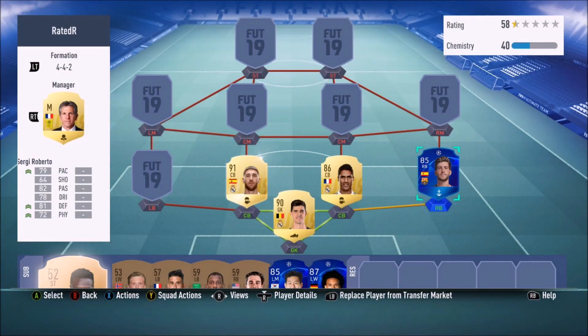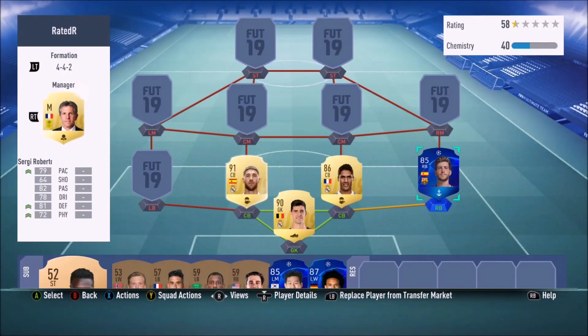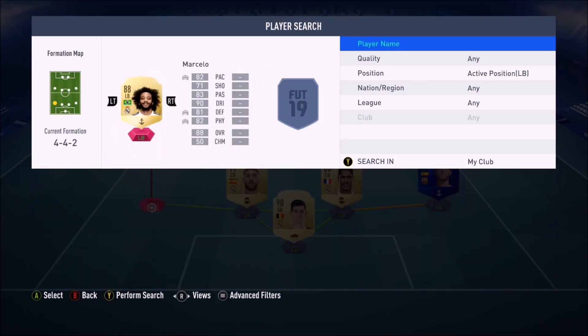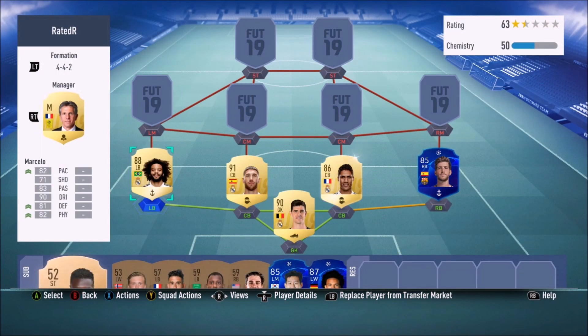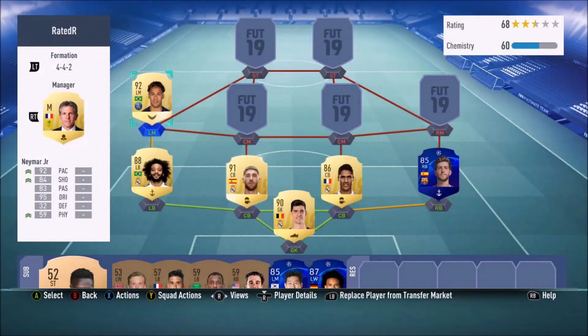At right back I've got Sergio Roberto — he's untradeable. He's really really good, he just knows how to defend, he's got decent height and he's always there wanting to defend for you. Marcelo at left back is really talented in this game, especially with his high-low work rates. Just set 'stay back whilst attacking' in his instructions — five star skills, very talented left back.